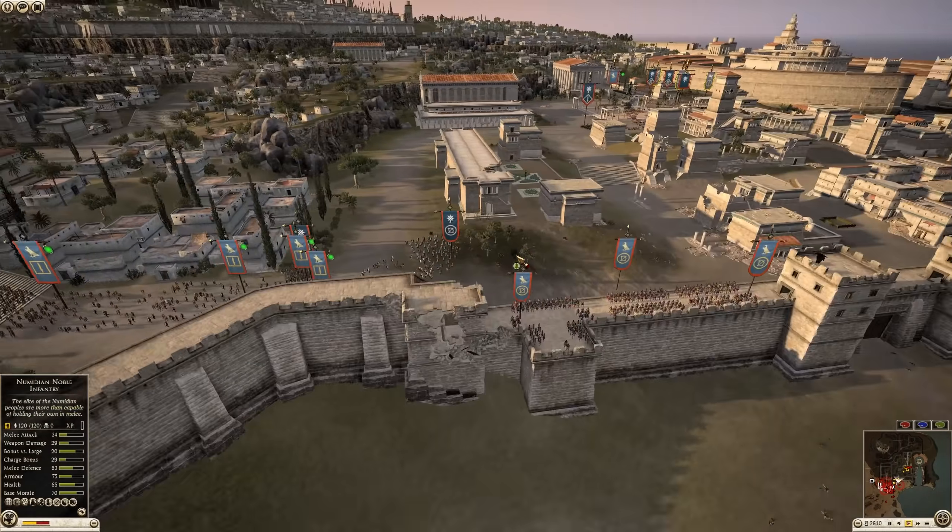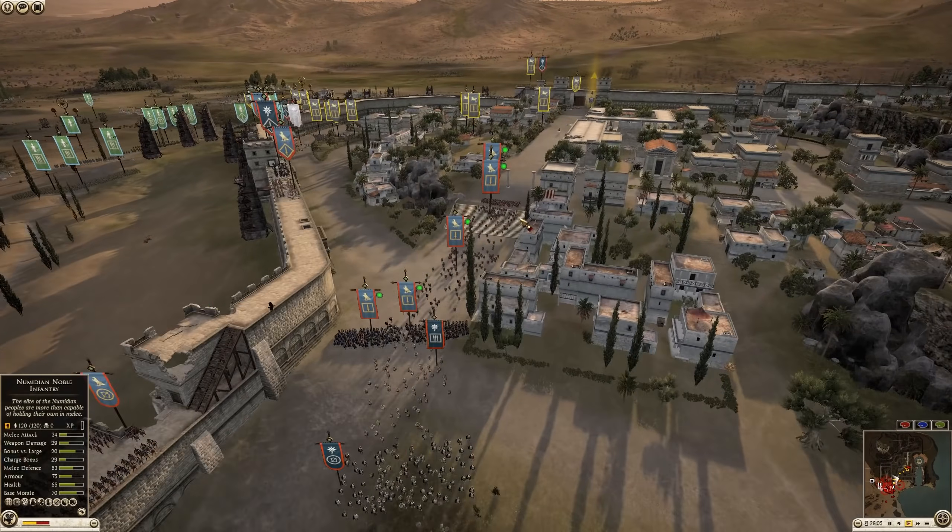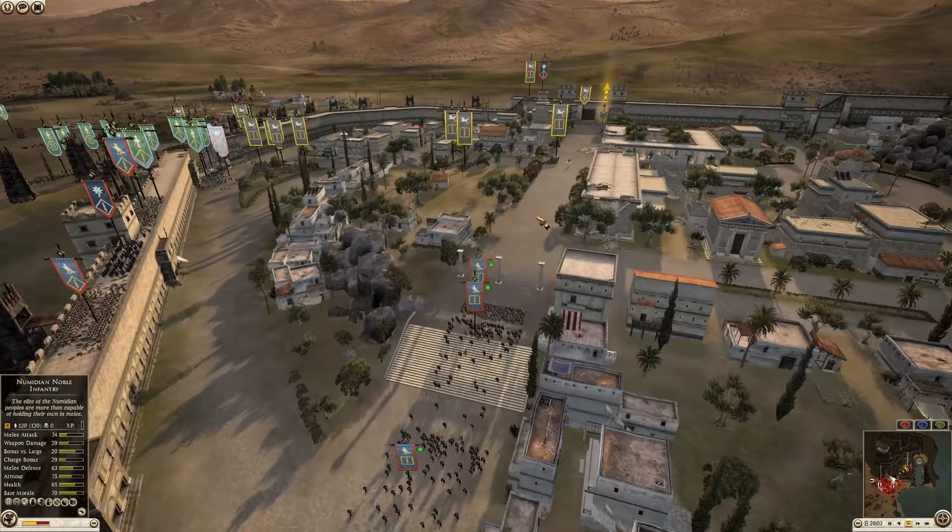It's probably for the best that the defenders fall back to the inner defenses of the city. They are shifting up some Thorax Swords over to the center position.